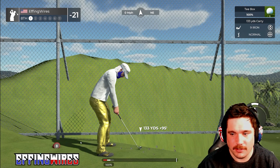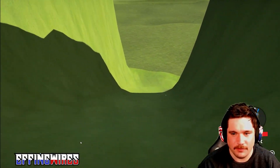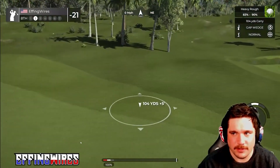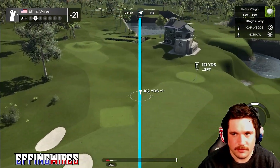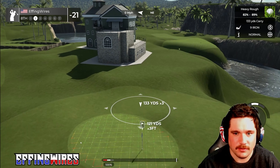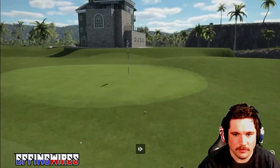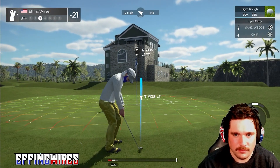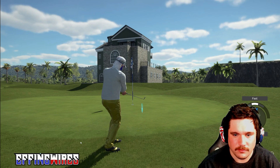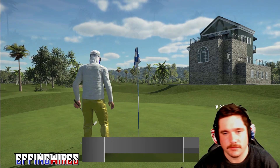Obviously super experienced players are going to just tear this course up, but it's not for them. Here we're going to have to hit a heavy rough shot. Let's regroup — 82 to 89 percent. Let's just hit this right here. We're still a little bit short, that's alright, third shot. Nice tempo on that chip, just nice and easy — well done.